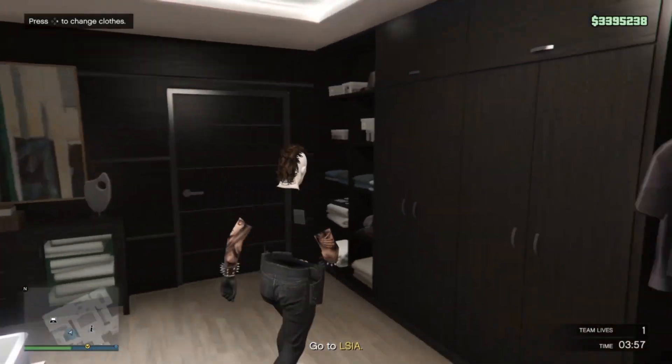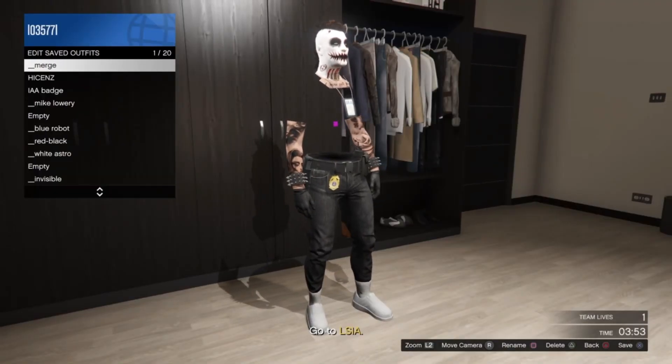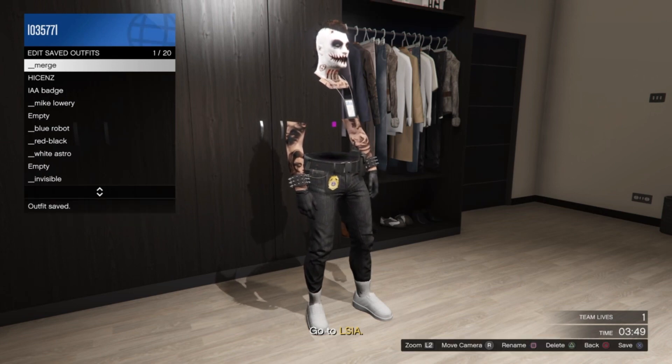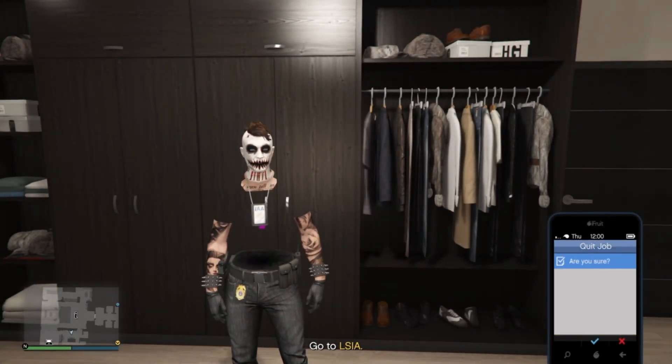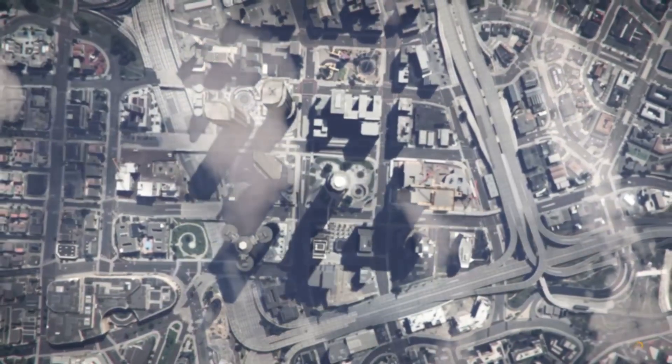Go into your office or apartment and save the outfit. I save it over my merge spot since I'm not doing any more merging for this outfit, but you can save it in any random slot. Once it's saved, quit the job through your phone and it will dump you back into a session.